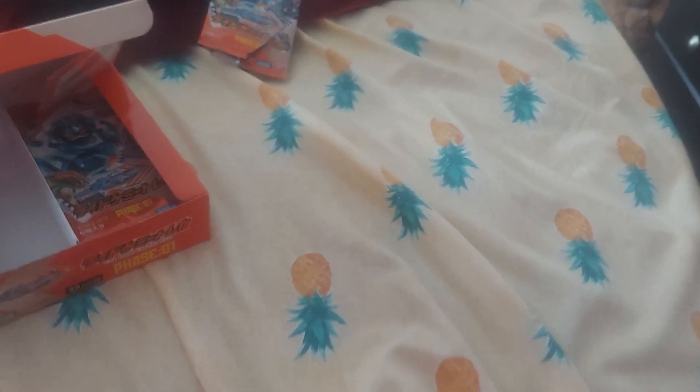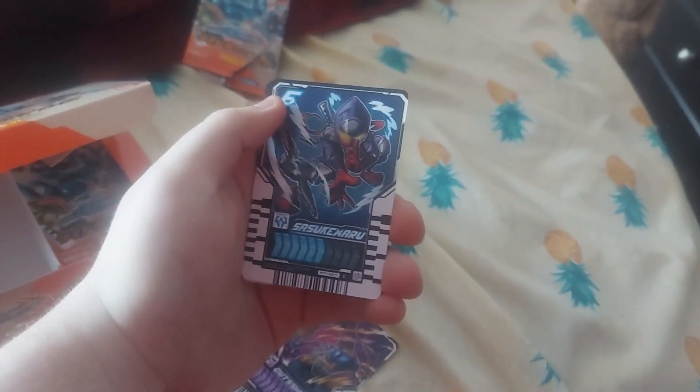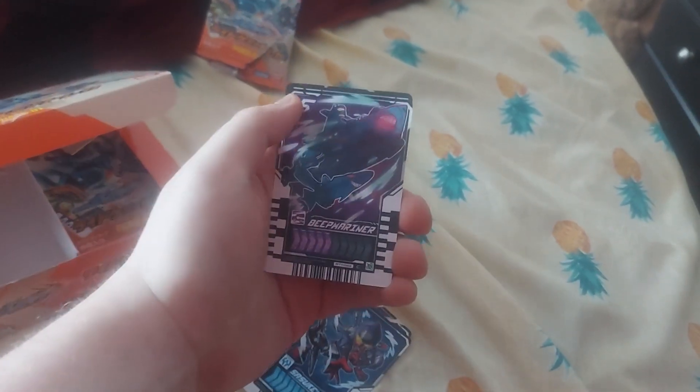Next pack: we got Gutshavo, Sasuke Maru, Deep Marina, Skibos is rare, and we got an SR Aparay Sheep Ushido.